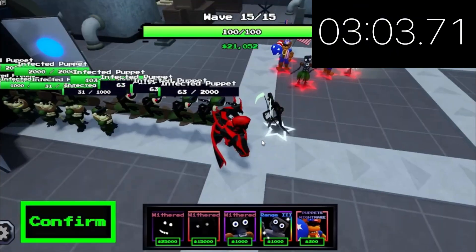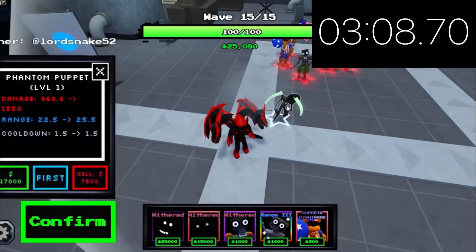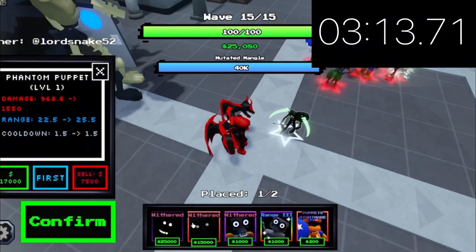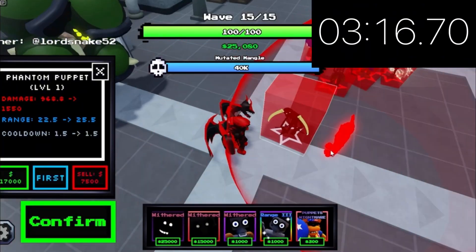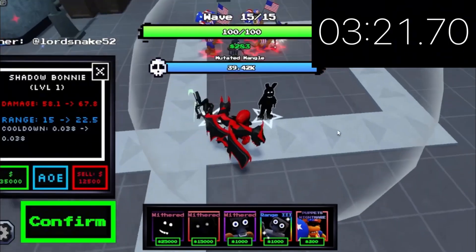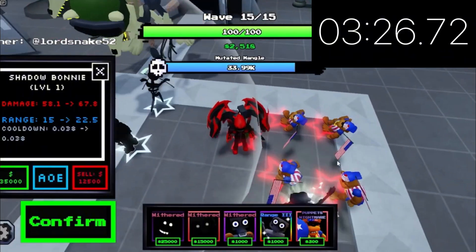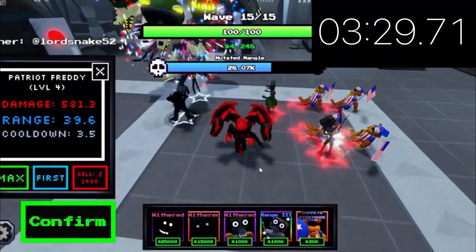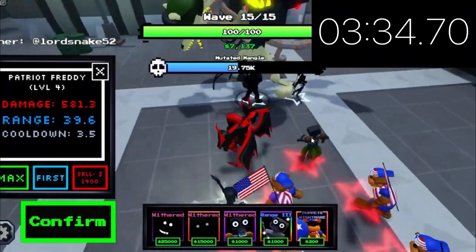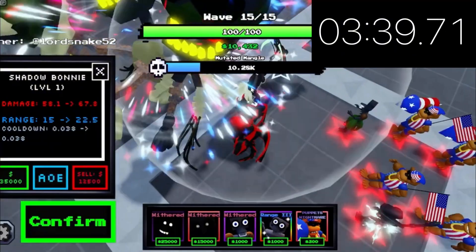I was gonna make a video about getting this guy, but I'm kinda having technical difficulties — like, is the pass worth it and stuff, worth the 800 Robux? Here's another thing that I do — I'm gonna place a Shadow Bonnie right here. I would place him in the corner, but I already have enough. These guys can already reach him from back here with the range booster. Originally these guys have 33 range, but now they have 39.6 because of the range booster, and that is a very good deal.